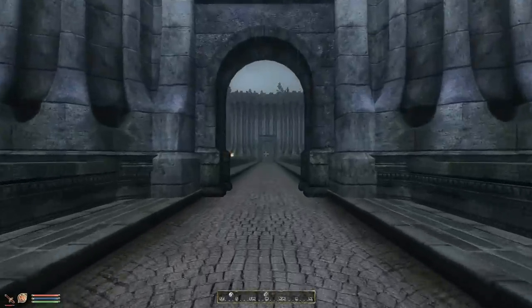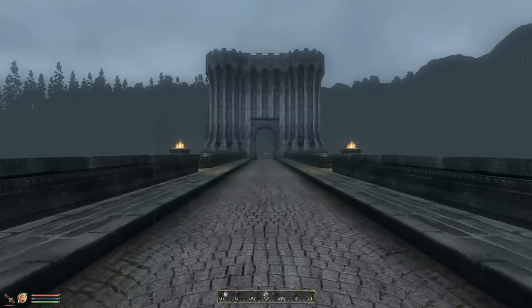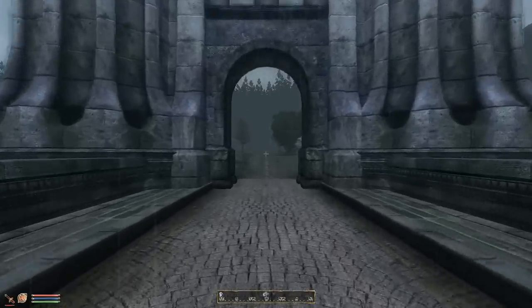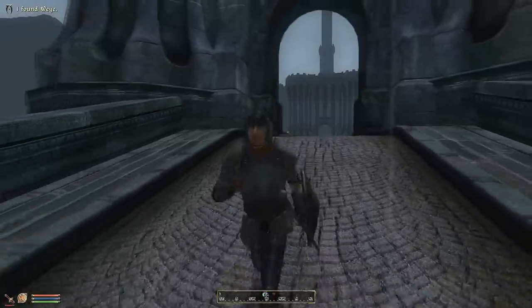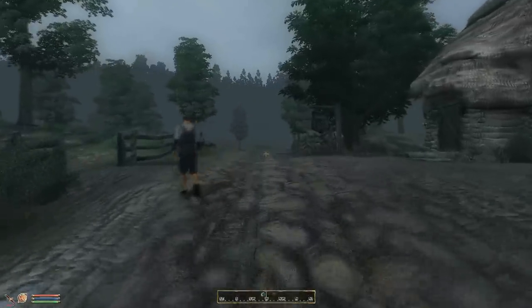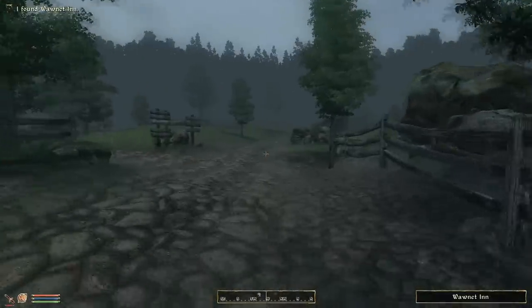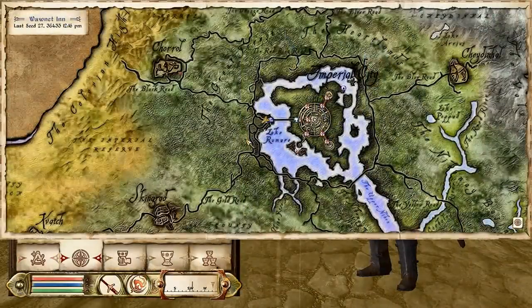Let's see what is in store for us as I slowly die... or a cold, it's probably a cold. Let's look at my guy run dramatically. Now butterflies exist in the game — it's a pretty butterfly. I found Wynet Inn. Okay, I need to check my map. I need to go to the right, so I need to go this way.